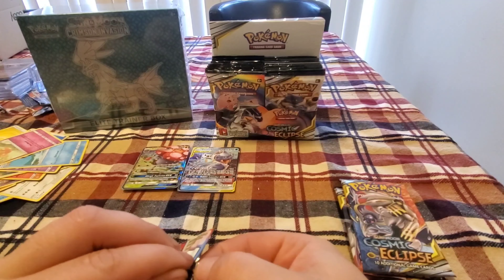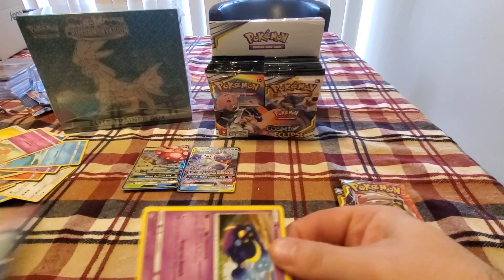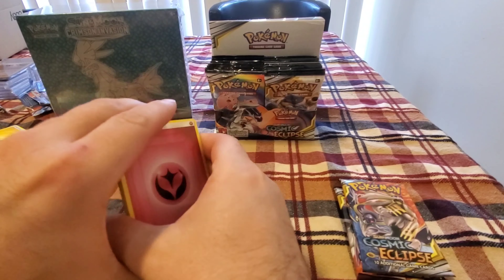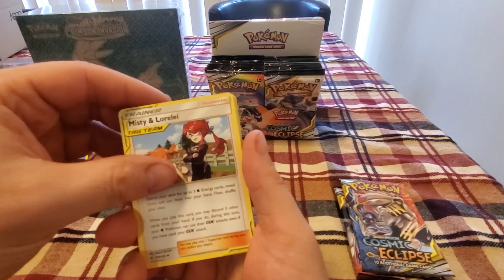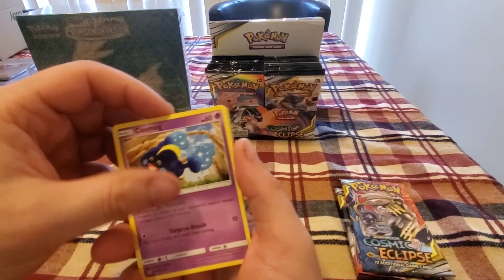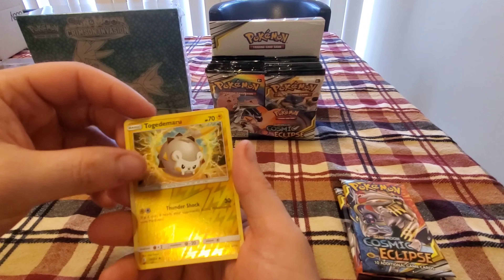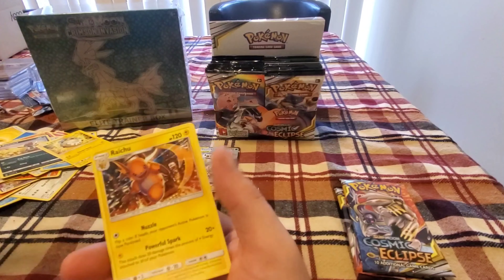Three more packs left. I feel something good coming in these last three packs. Fairy Energy, Misty and Lorelei, Flareon, Igglybuff, Cosmog, Slugma, Wailmer, Ponyta, Togedemaru — reverse hollow — with a non-hollow Raichu for the rare.